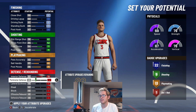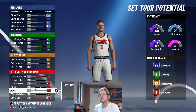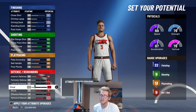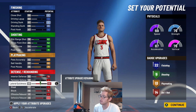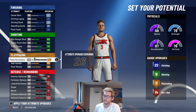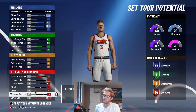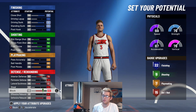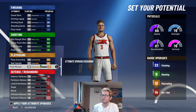Then you're going to want to upgrade your interior defense, your defensive rebound, and your lateral quickness. With these last 30 points you can spend them on block, offensive rebound, or whatever you prefer. You don't have to touch lateral quickness — you could put those into offensive rebound — but I'd rather have the lateral quickness; I feel like it's very important. If you don't want this many playmaking badges, you can tank your pass accuracy and throw those points onto your defensive slots for a few more badges, but I feel like you're better off having those extra playmaking badges.